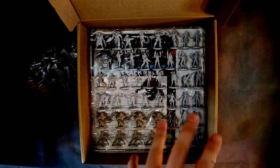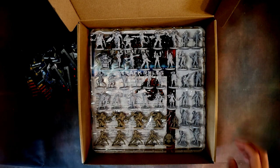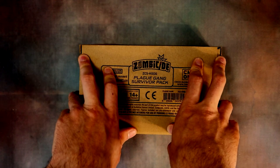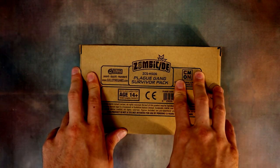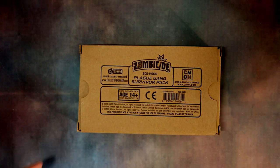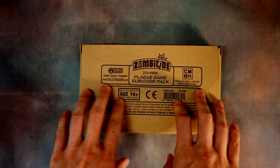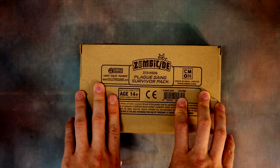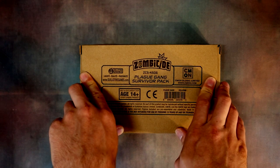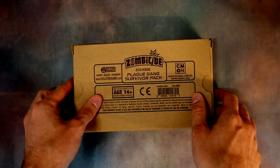Now moving on to the optional Kickstarter add-ons: we've got the Plague Gang Survivor Pack, the Orphan Gang Survivor Pack, and the Solia Extra Pack — some small boxes to finish things off. These cost around $15 per pack and again come in plain cardboard boxes. Comparing with last year's Green Horde optional extras which came in proper boxes with full artwork, it's a step down in packaging.